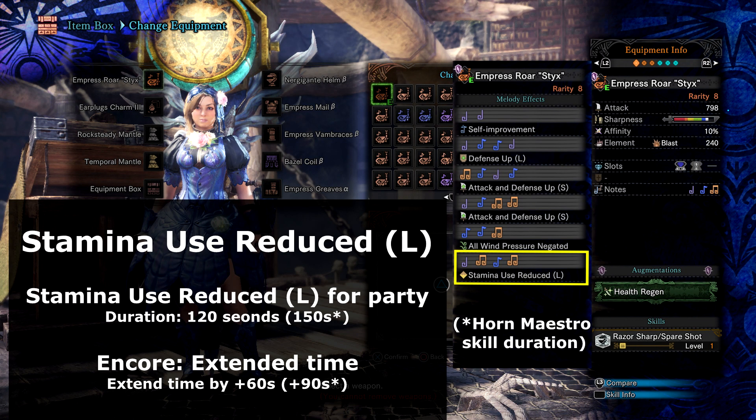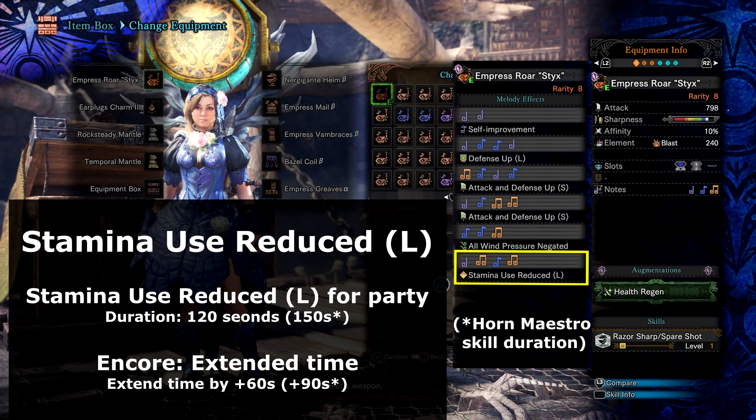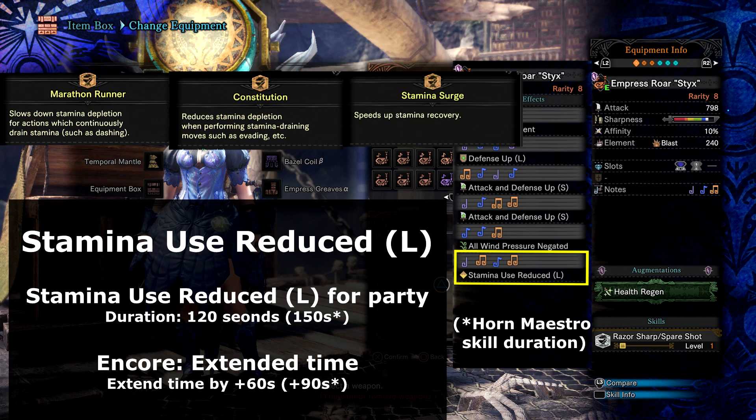Stamina Use Reduced Large is like a dash juice but more potent — it feels more like 50%, which is the cap. It's amazing for players who use stamina in their weapon attacks, but it also helps everyone with sprinting and dodging. It's like giving your team Marathon Runner, Constitution, and Stamina Surge. And that's a lot of carts saved.